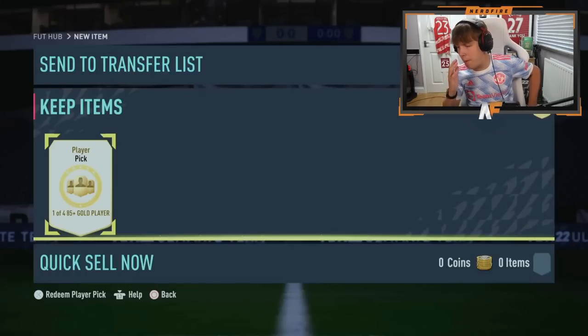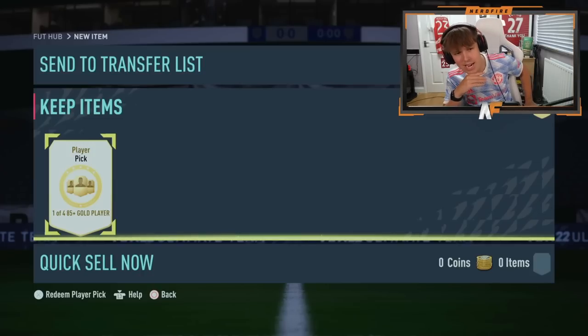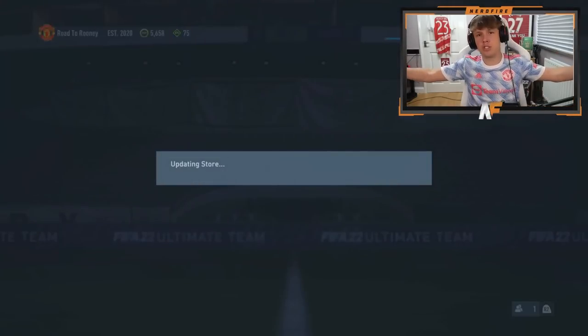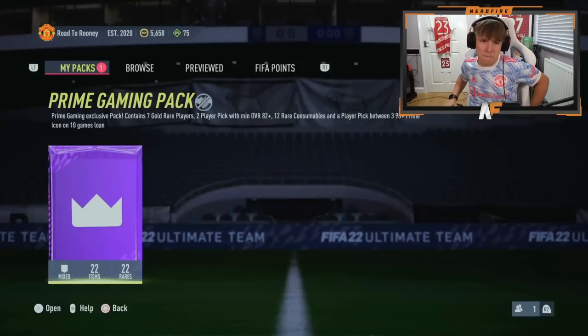Here we are with my man BK Brad — he's got an 85-plus gold player pick, I think that's like number four for the video. Can we see Shapeshifters? No, but we get a Benzema — 88 and 89 — and they're all walkouts. That was pretty solid, the best bunch so far. Brad also has his Prime Gaming pack.